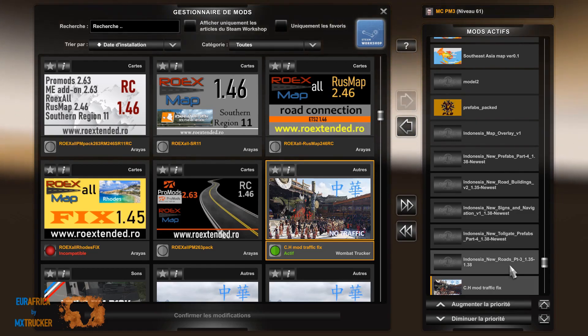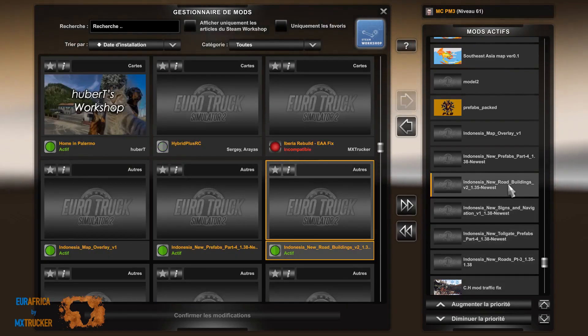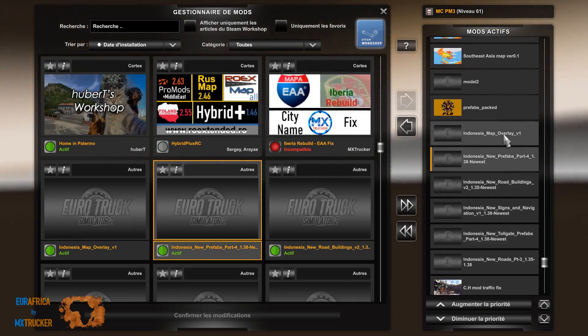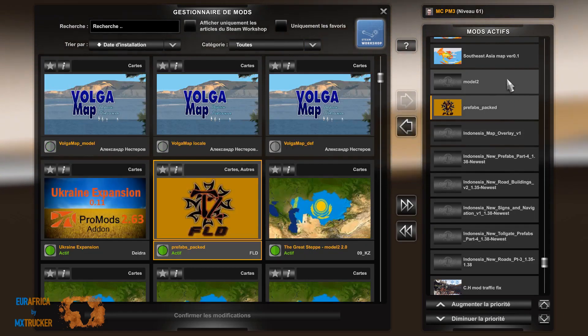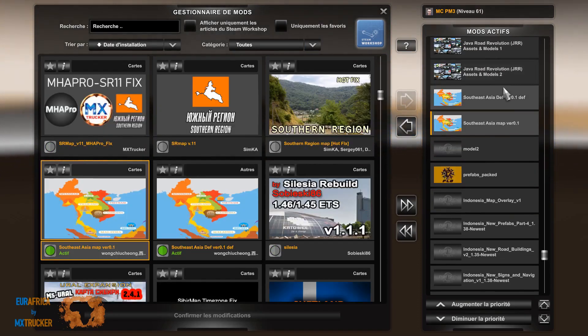Indonesia map, Road PT3. Then we get New Toll Gate, New Sign, New Road, New Prefab, Map Overlay, Prefabs, Model 2, South East, Azure Map, and DEF.